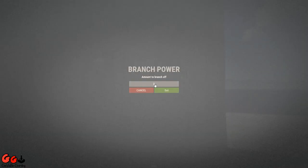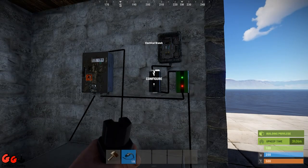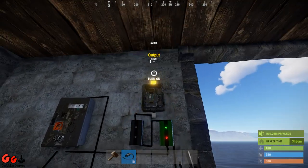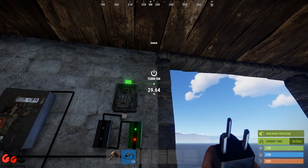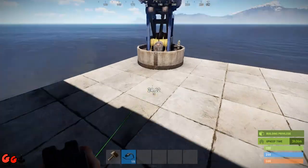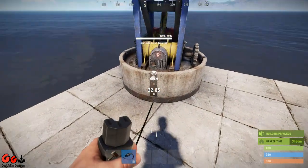We're now going to configure the electrical branch to put out 30 power. The actual power needed by the SAM turret is 25, so setting it to 30 makes sure it'll definitely get enough power. The output of the switch then goes into our SAM turret.